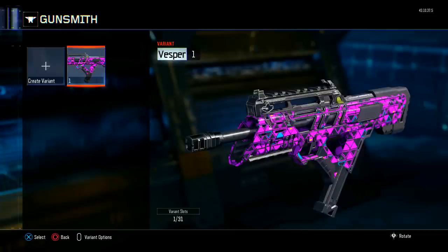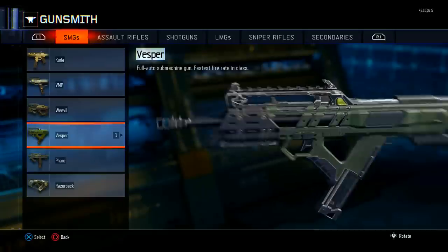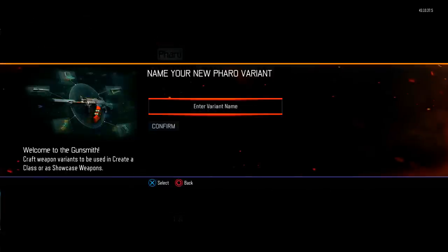The next step is to make a variant with the weapon that you want to copy the camo onto. Since I want to copy the Royal Flush camo from the Vesper to the Pharaoh, I'm going to make a variant of the Pharaoh — as you guys can see, I call it 'Number Two.' You then want to save that variant called Number Two.